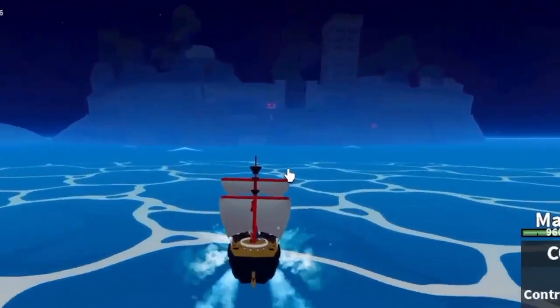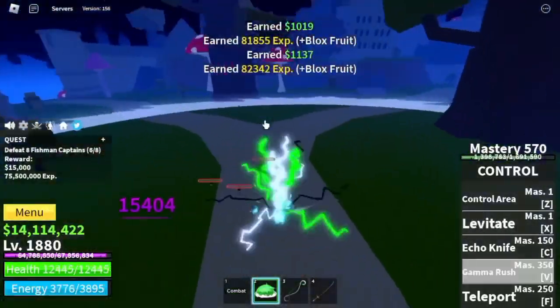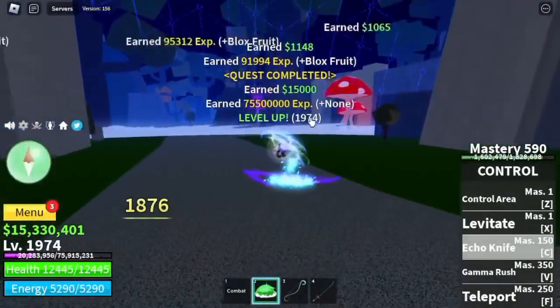Next up, Turtle Island. Target: Fishman Captains only. We're gonna skip all the mobs here and just kill the bosses. You can also defeat the Forest Pirates if you want. Goal level is 1975.